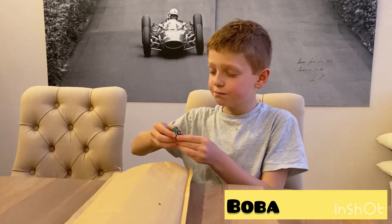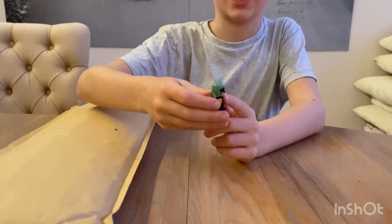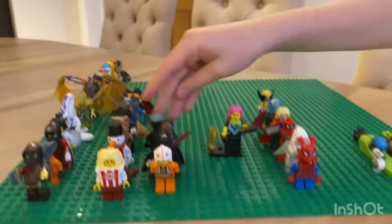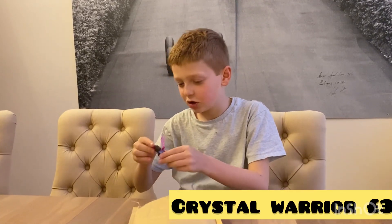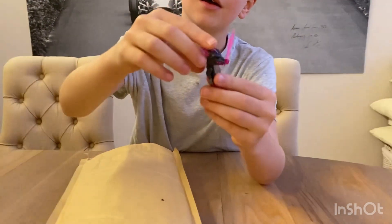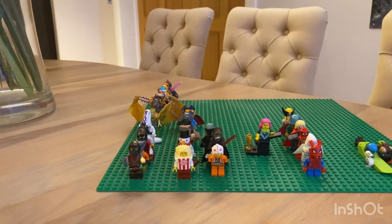I think this is Boba Fett from Star Wars. It's got a very nice face, a jetpack, and a Mandalorian helmet. Let's add him to the Star Wars section. And this is another Ninjago - it is a Crystal Warrior, part Venstone, part Crystal. It can go with the Crystal Spider.